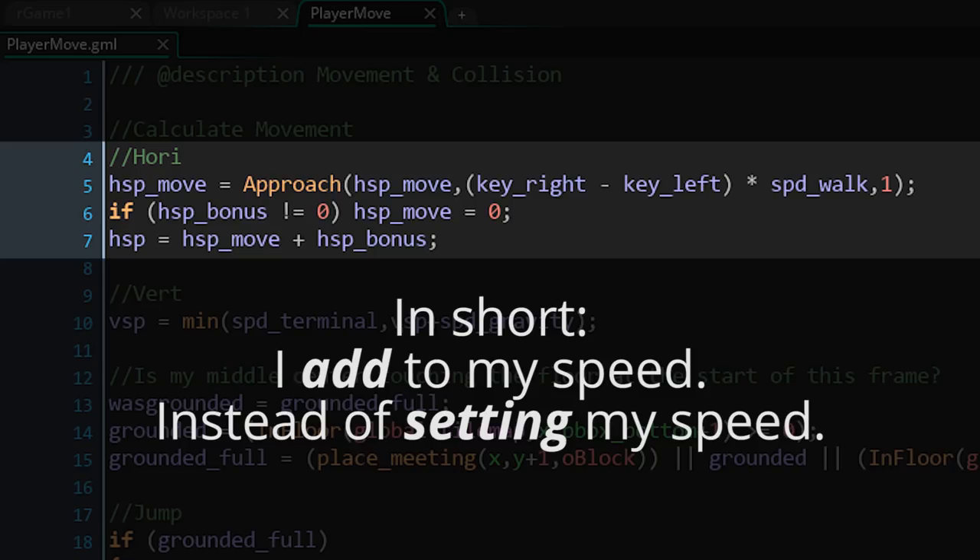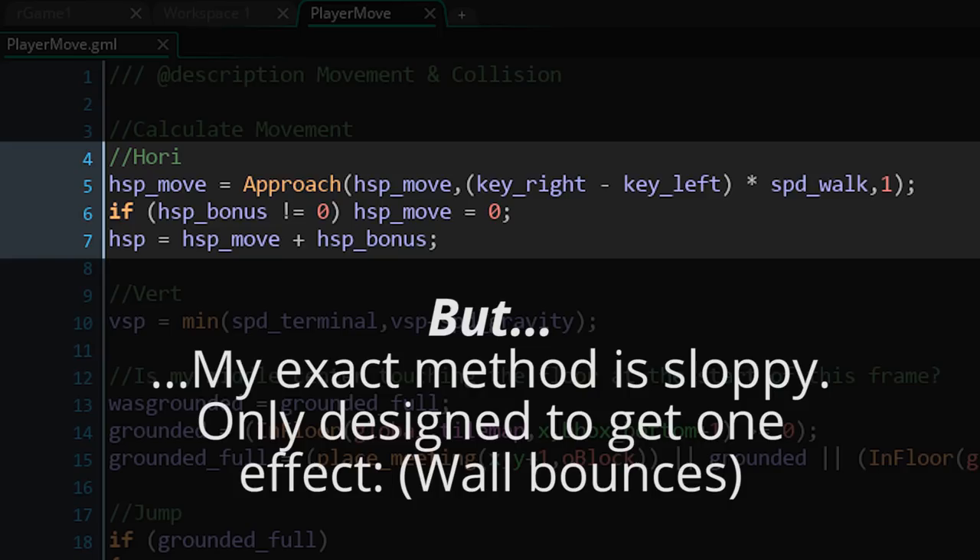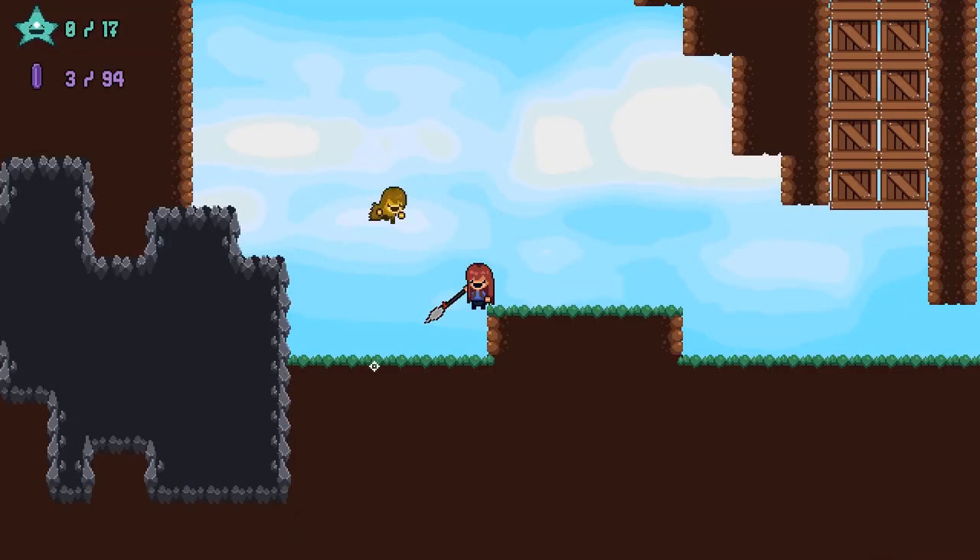I've buried this in a separate value called HSP move that I then put into HSP at the end. Doing it this way just leaves me some room in the middle to have other things affect the momentum of the character as well, because otherwise if you're just setting your speed and you try to do things like a wall jump that pushes you away from the wall, you do that while you're holding left and it doesn't matter — all of a sudden you just instantly move left rather than what should happen, which is that your left arrow key is trying to move you in that direction but the force pushing you away from the wall is too strong.